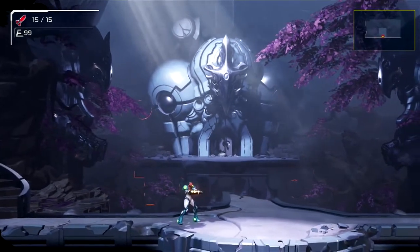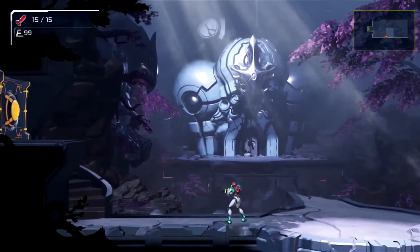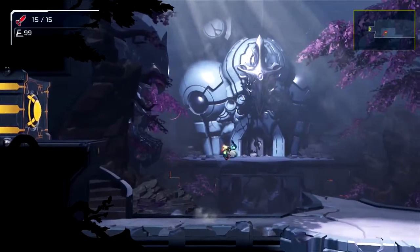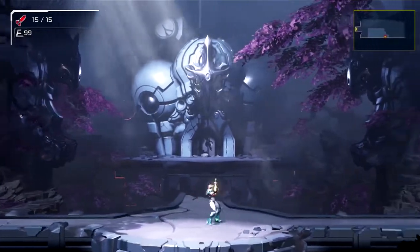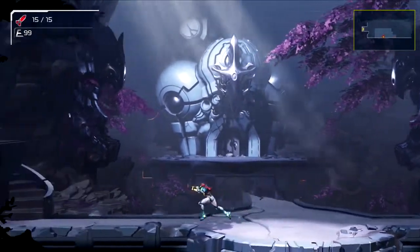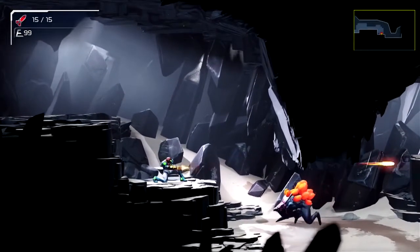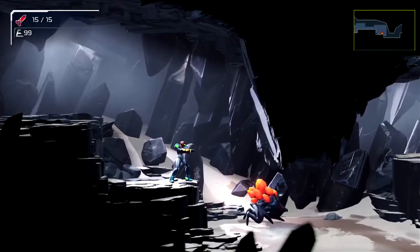B is jump. He doesn't seem to do anything. Why is... that's shoot, and this is the melee attack. Getting used to this — oh okay, and you can also do the melee attack in the air. That is clearly a Chozo structure. Let's go this way. I like the controls.